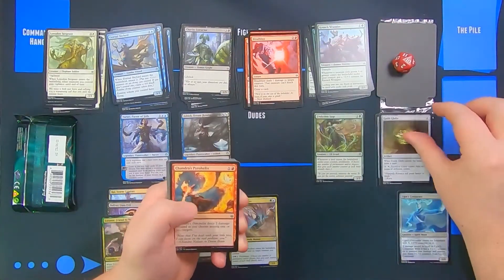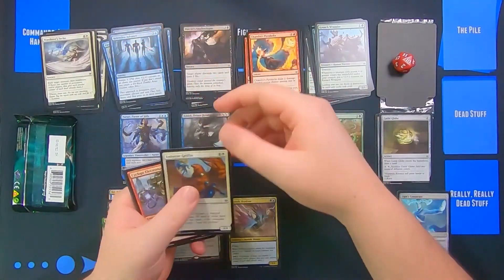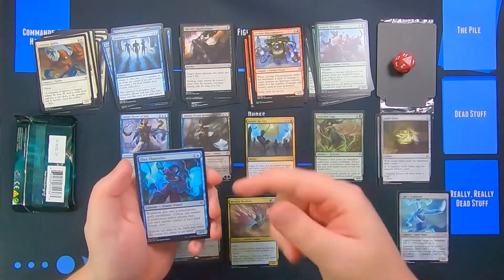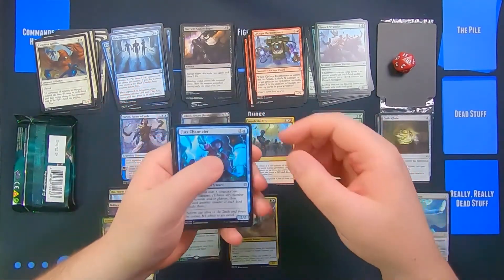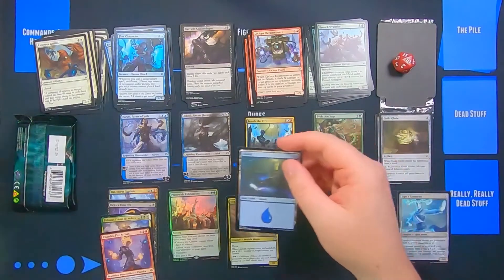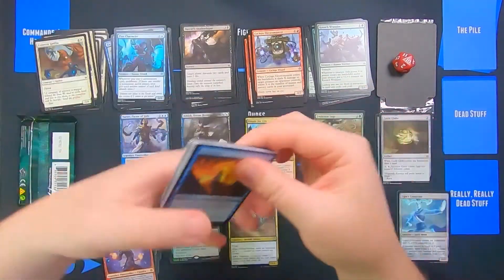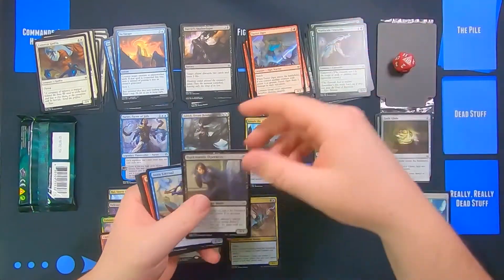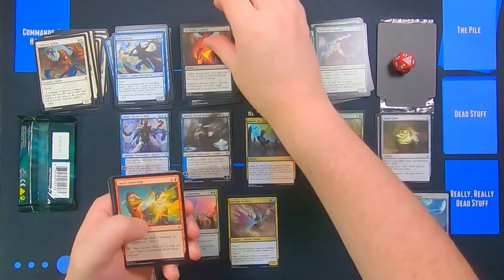So far we haven't really seen any fixing. Wanderer's Strike is very good. We haven't seen a lot of removal in black either. Invade the City, Flux Channeler — that's three uncommons which means we have a rare planeswalker here. Very, very good. Chandra! And an angel token and an island. So we could very well be looking at some sort of Temur proliferate build, but we'll have to see.